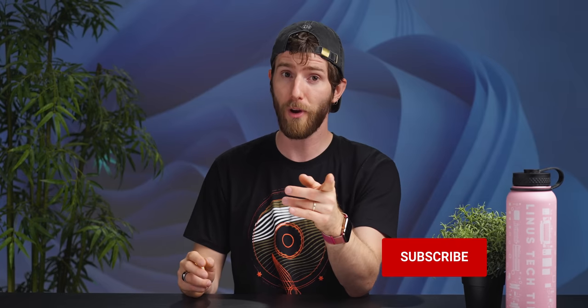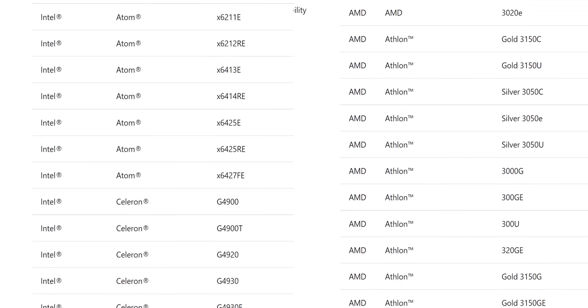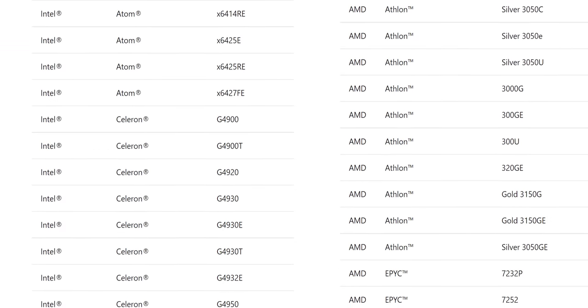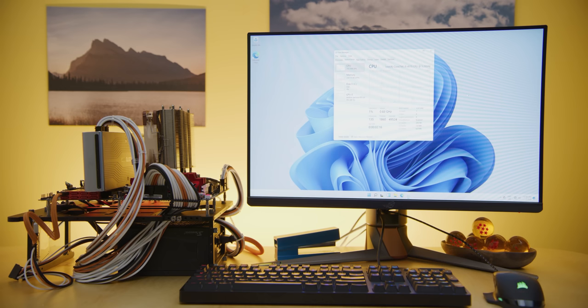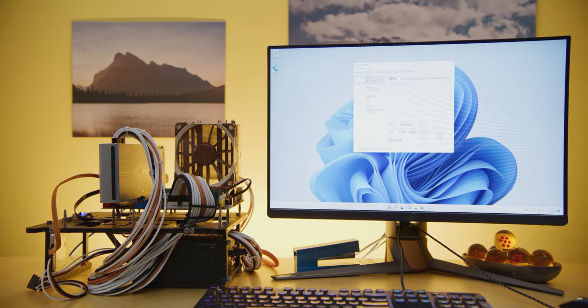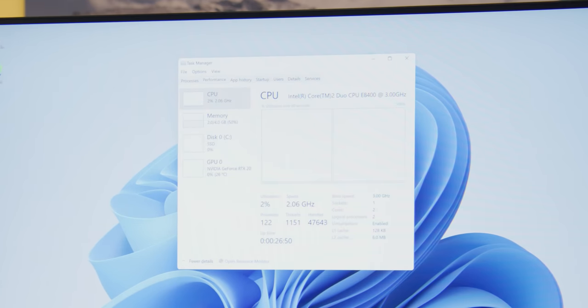Speaking of which, get subscribed, because we're planning a deeper dive into what's new with Windows 11. But, hang on — if you can ignore the security requirements and just install Windows anyway, what are the real system requirements? It might not surprise you that we can go back farther than Microsoft's officially listed Coffee Lake and Zen Plus CPUs. How about a fourth-gen CPU from 2013? Not far enough back for you? How about this Core 2 Duo E8400 from 2008?